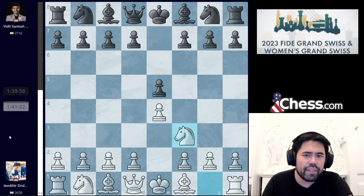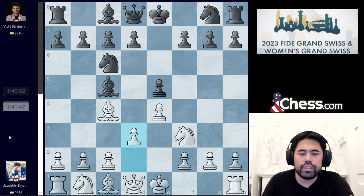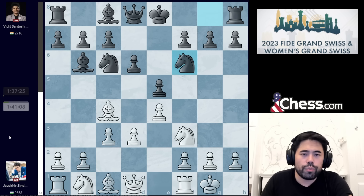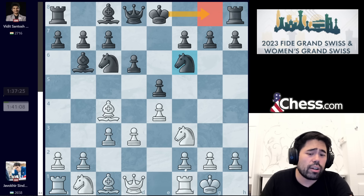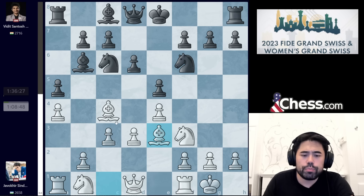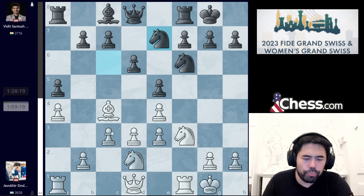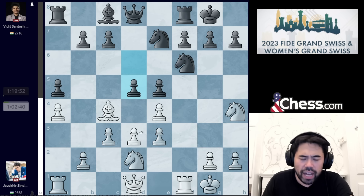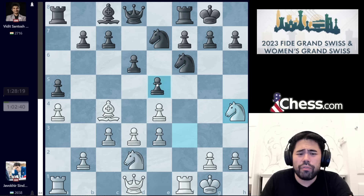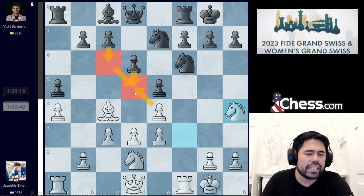This game starts with e4, we get e5, knight f3, knight c6, bishop c4, bishop c5, d3, d6, c3, bishop b6, castles, and knight to f6. This is very similar to my first round game against Rasmus Svane from Germany, except Rasmus had already castled and rook one had been included — but nonetheless, we have another classic Giuoco Piano in one of the bishop b6 variations. Sindarov plays a4, we get a5 from Vidit, bishop e3, trade, castles, knight bd2, knight to e7, knight h4 played, and now we have d5. This is very dry and boring in terms of theoretical lines that matter, because white doesn't really have a big attack — he just has an f-file, black can always play for c6 or d5 in one go, and it's pretty balanced.